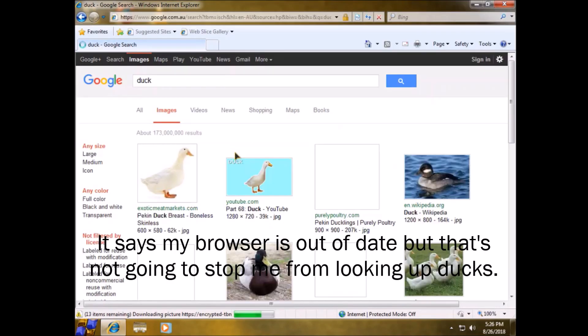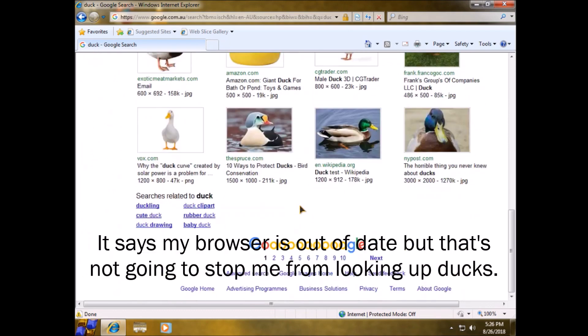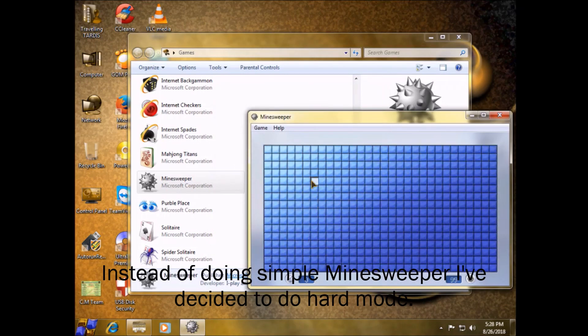I honestly only thought one person worked on this until I saw this. We still have Microsoft Internet Explorer — it says my browser is out of date, but that's not going to stop me from looking up Nux. Something that's different from Gold XP is that there aren't many themes. Instead of doing simple Minesweeper, I've decided to do hard mode.